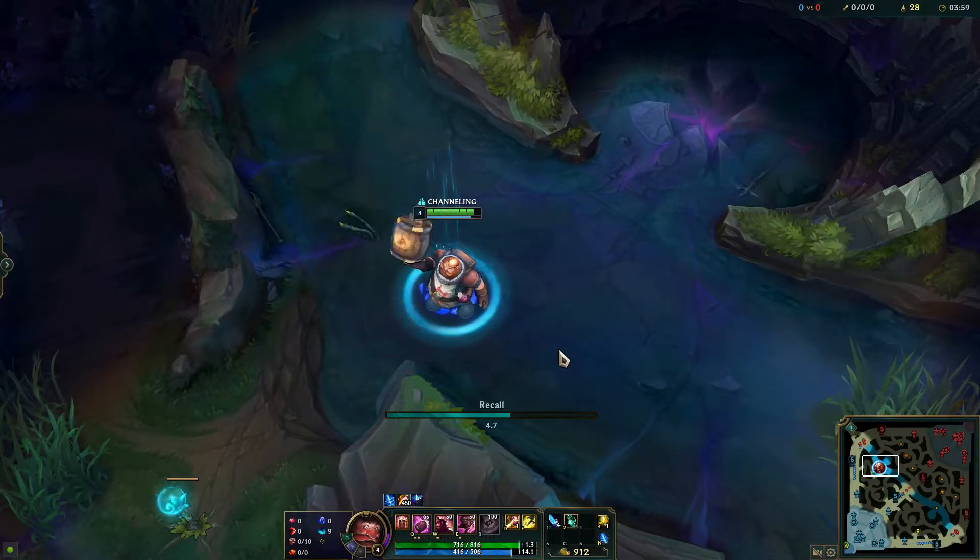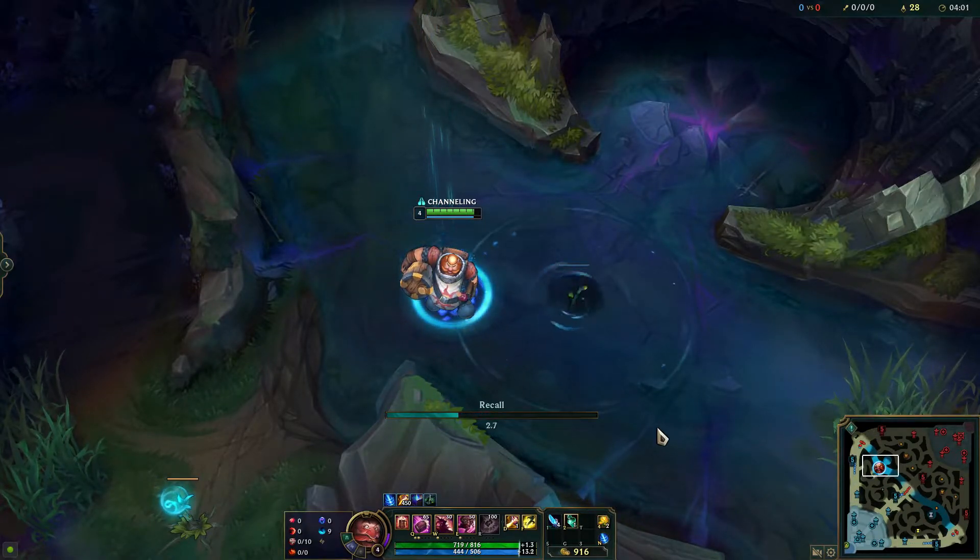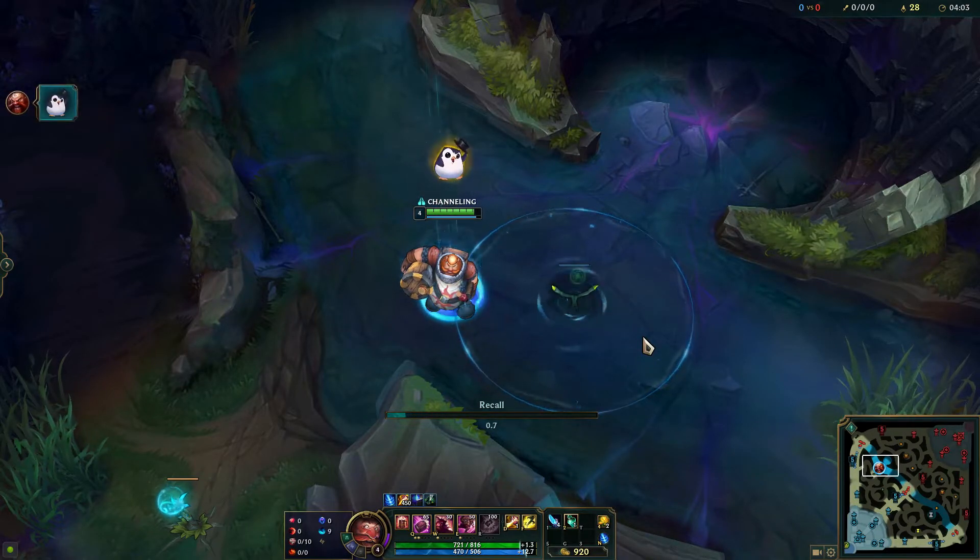Good luck in Season 11 — good luck in life, good luck flash body slamming. If you mess up a flash body slam, it's not the end of the world. Bad things happen, you just have to try again and you'll improve with time. Peace out.